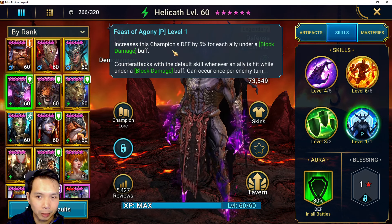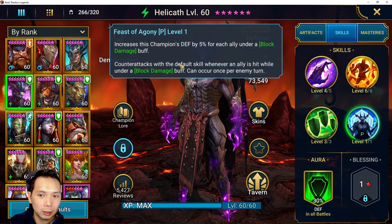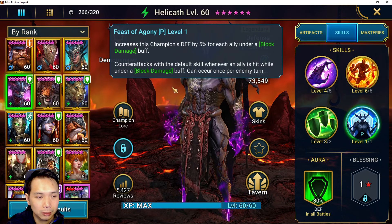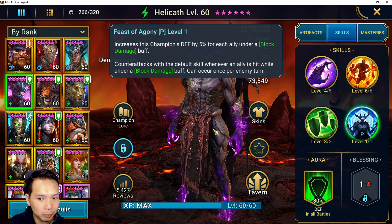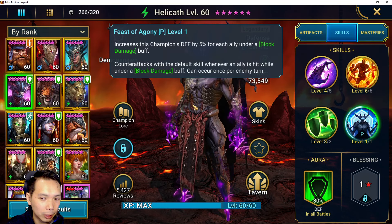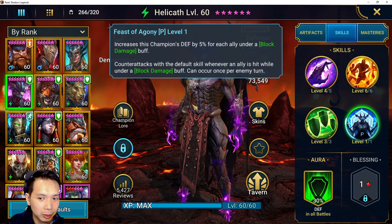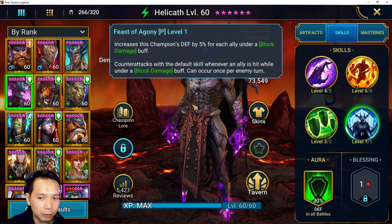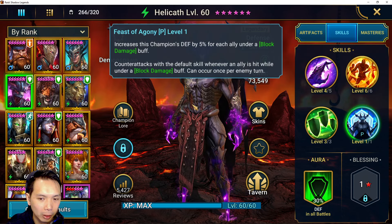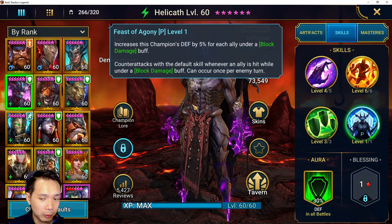His second passive: this champion's defense is increased by 5% for each ally under a block damage buff, so that's up to plus 20% defense. And this is really where a lot of his damage comes from too — counter attacks with his default skill whenever an ally is hit. In Live Arena, you don't always have a perfect team, but if you pick Helicath in the right spot you really handcuff your opponent into a hard ban for Helicath or basically a very rough match. The counter attacks can definitely do a lot of damage, and since they last two turns, it's very hard for opponents to sustain through all the counter attacks, especially nukers.